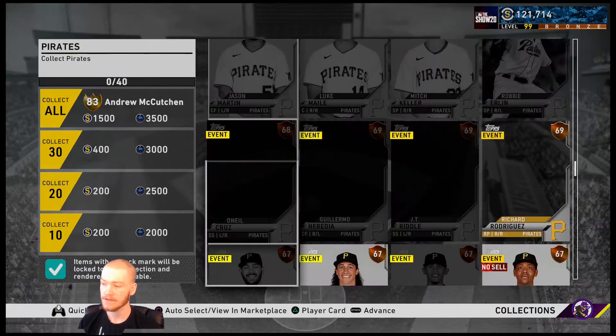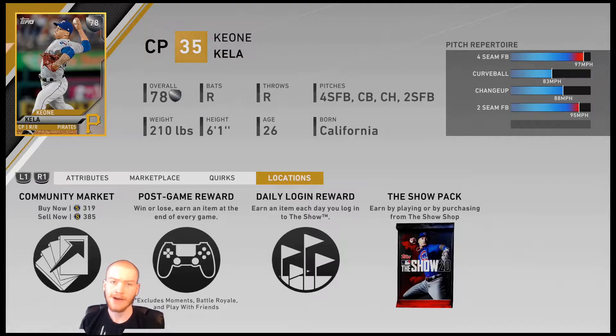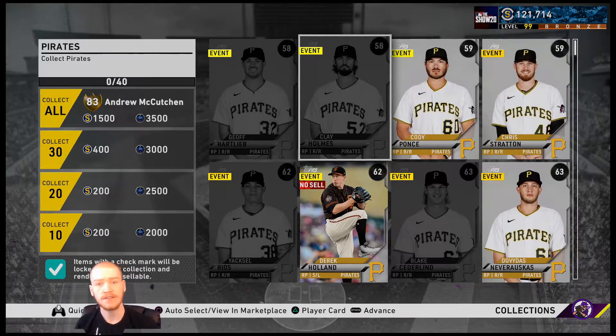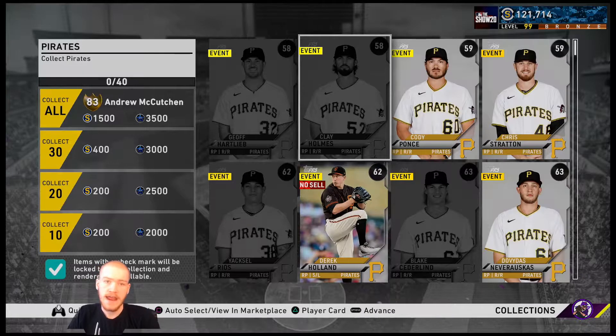Let's take a look at the Pirates collection. I've been flipping a few of the Pirates cards — the card I was flipping was Keone Kela, who was going for about 800 stubs and you could buy him for just about 700. His price has changed a little bit now, but I did keep one. I always keep an extra of every card just in case. That's kind of what we do to save some stubs on these collections. I need probably about two-thirds of the Pirates, and I have about 121,000 stubs right now. I'm going to talk you through my method and then do this for maybe three or four teams so you can see just how many stubs it costs to do the entire collections.